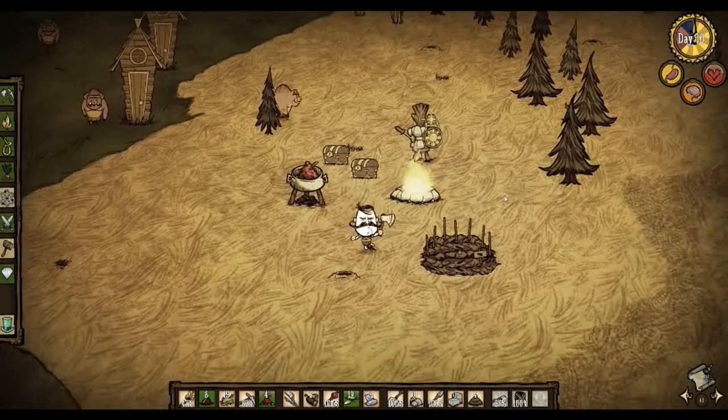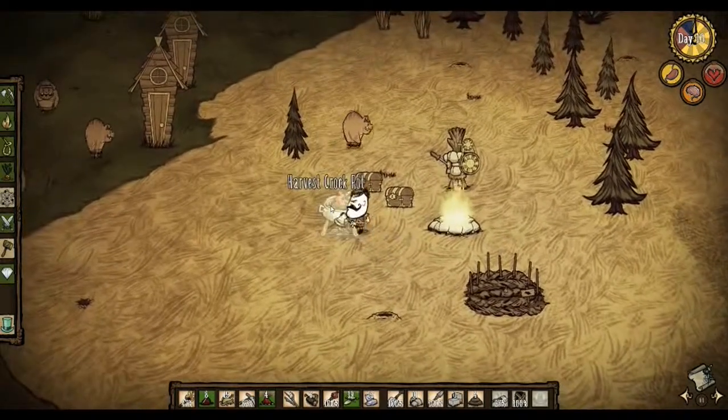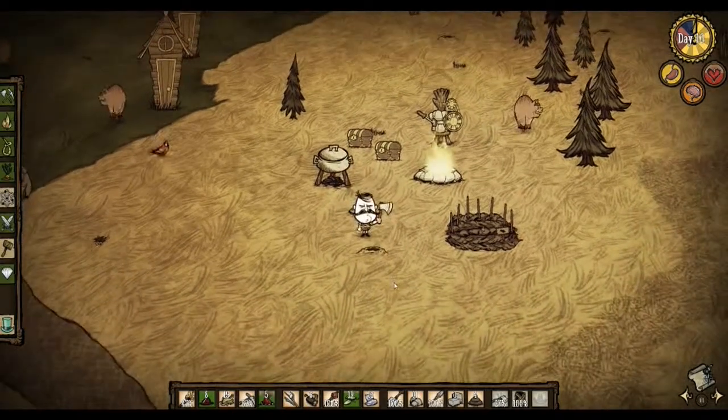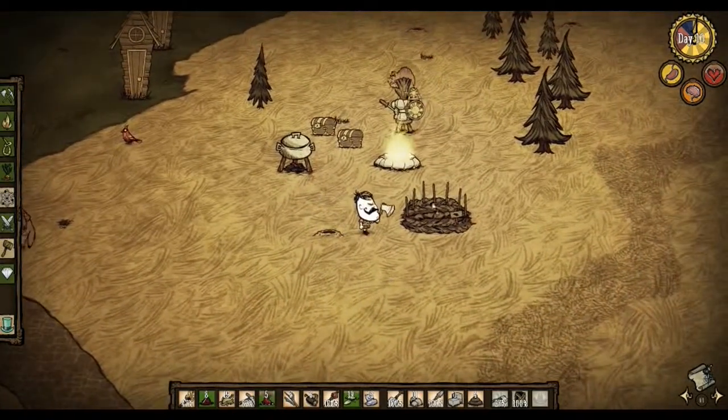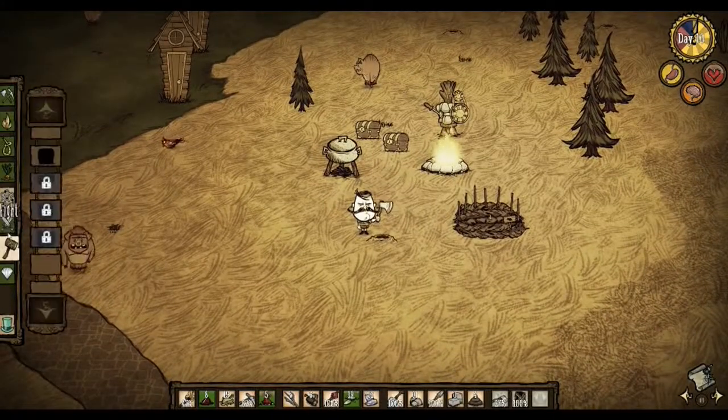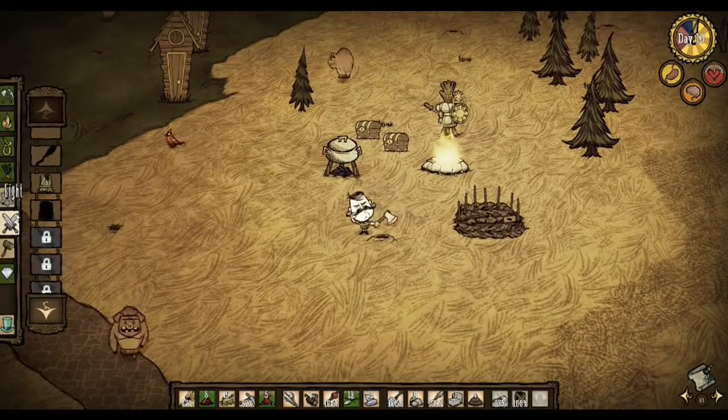So I'm here in day 10. I just made some gem. And now I have to make — I made this farm. I'm gonna try and make another farm, but an improved farm.